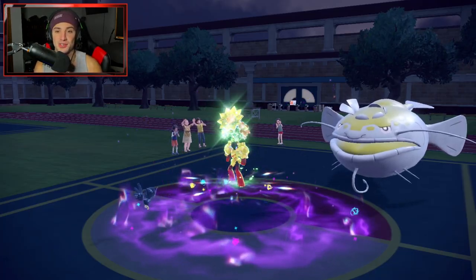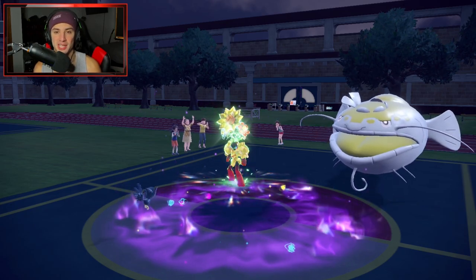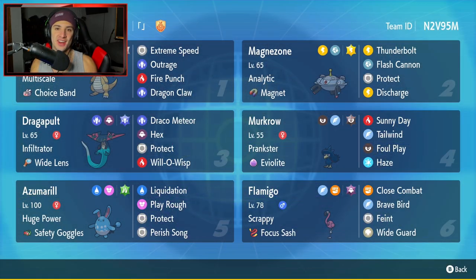That's it — we end 2-1 for today's video. Not bad. Got to showcase this Scrappy Flamigo team to its fullest potential. I absolutely love using Scrappy Flamigo — definitely a fun Pokemon to use on the ranked ladder. You've got Dragapult, Dragonite, Magnezone, Murkrow, and Azumarill, which really just gels this team together and makes it solid as a whole. If you did enjoy the content, don't forget to smash that like button, and if you're new here, click that big red subscribe button. Make sure you spend a positive day and I'll catch you on the next one. Peace out, everybody.